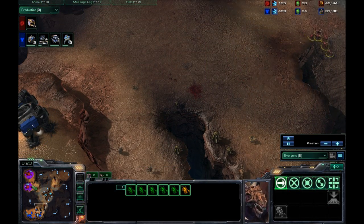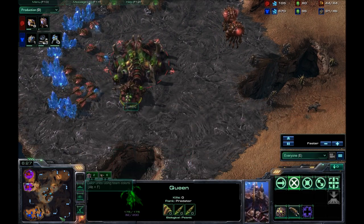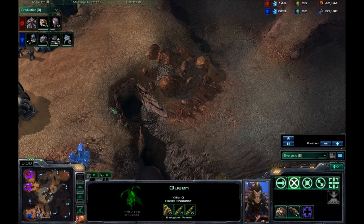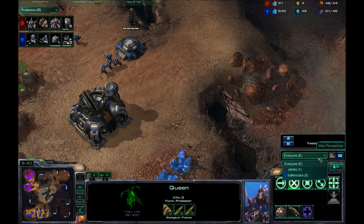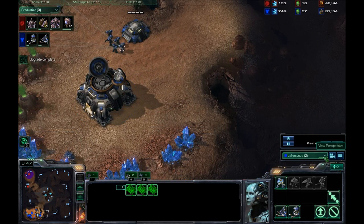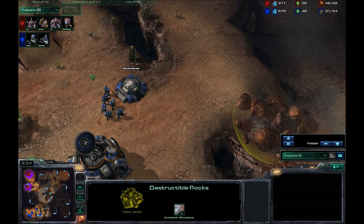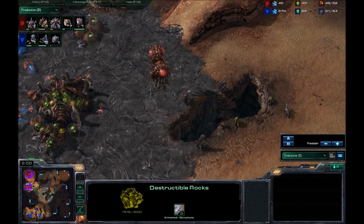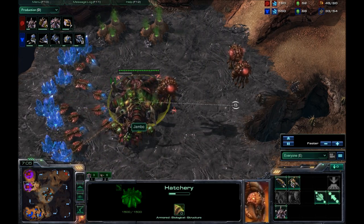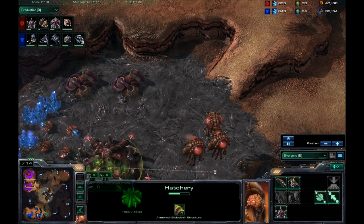The other Zergling will heal by the time anybody goes for a major attack. Unless he goes for the rocks down here. Now this was a smart move, and I did not catch it. I can see the rocks from there, but I did not notice that these were going down. I cannot hear those attacking Zerglings. So those rocks are going to go down, and he's going to have a backdoor entrance into my base. That was a very smart move to do early on, and it really helped him out in the long run.